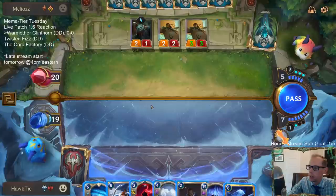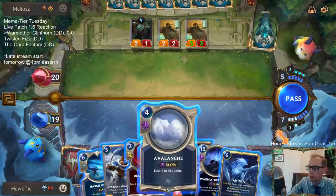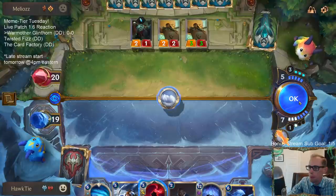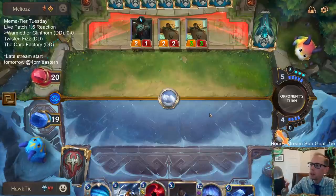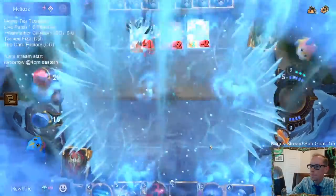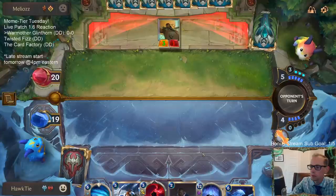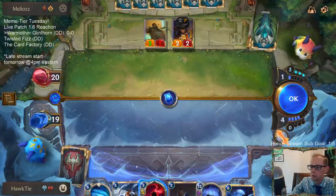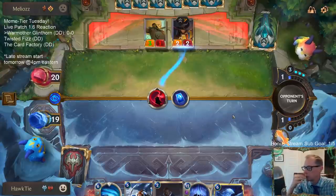I wish I could play Avalanche and Hearth Guard. I think we'll go Avalanche and Sentry. I need to leave three spell mana next turn so I can play War Mother's Call. Instead of playing Sentry, I'm just going to kill Twist of Fate — killing Twist of Fate is always good.